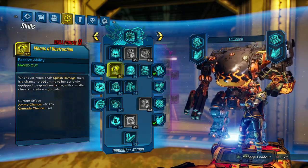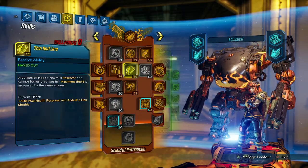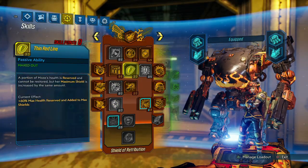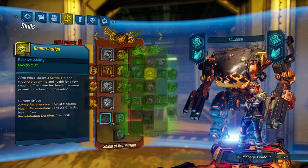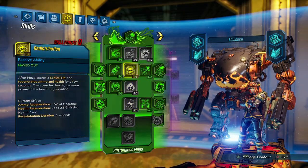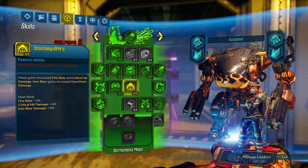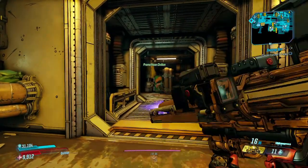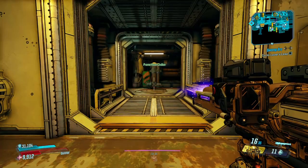Here's our Demolition Woman tree - standard stuff. Then here is our Shield Retribution tree - had to get all the way down to Desperate Measures, showing the Thin Red Line, because we are using a Pearl at the moment. Here's our Bottomless Mags tree maxed out - Scrappy, a little bit of Specialist, Hammerdown Protocols, and Big Sexy Surplus.